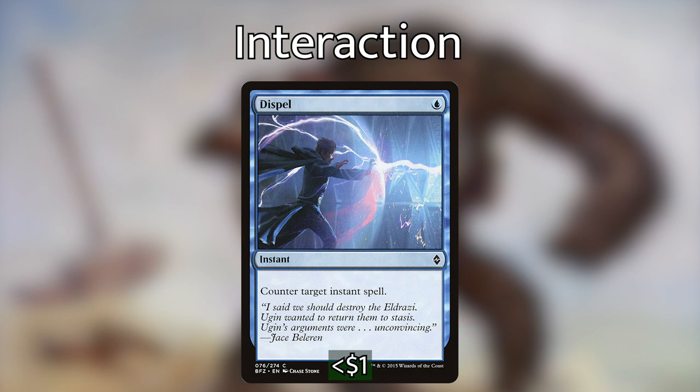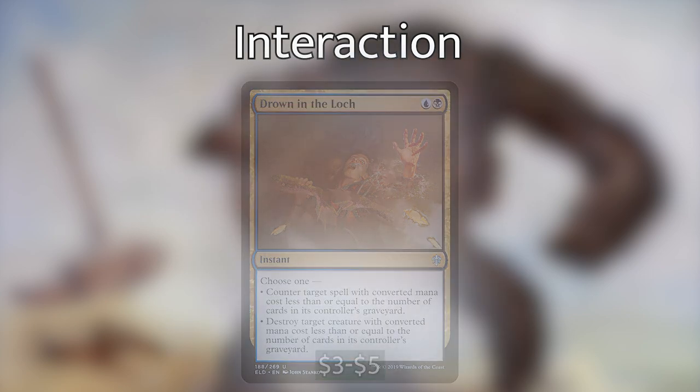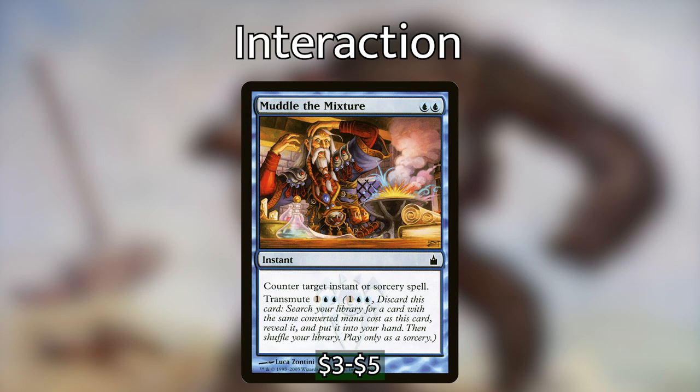Before I get into our really spicy Enter the Battlefield triggers, I want to go over the interaction we have in the deck — ways we have of stopping or keeping our opponents from interacting with us. We've got Countersquall, which can counter any non-creature spell and its controller loses two life. Dispel counters any instant — super useful when we're trying to combo off. Drown in the Loch can either counter a spell or destroy a creature based on the number of cards in the controller's graveyard. Muddle the Mixture counters any instant or sorcery, and can also be transmuted for a two-CMC card. And then we have three spot removal spells with Pongify, Rapid Hybridization, and Reality Shift.